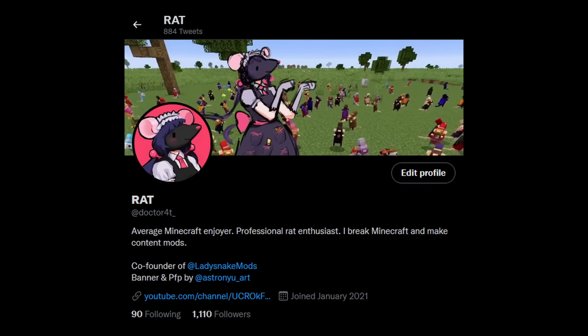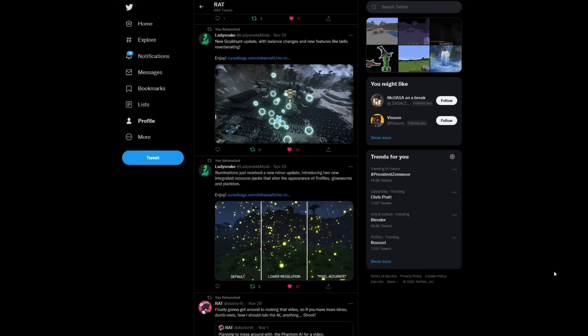So I naturally reacted on Twitter with a bad screenshot — go follow me there if you haven't already by the way — and my posts usually get 20, 30 likes. Why did this get 200? So yeah, I got the message, I'll add them, alright.